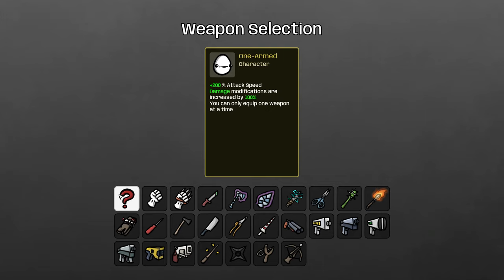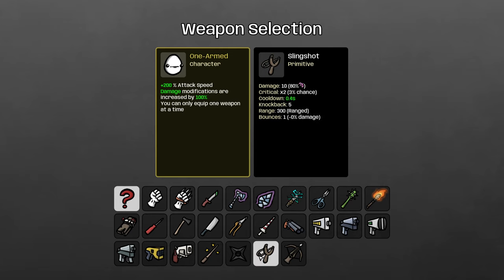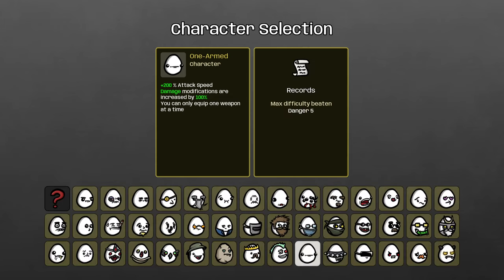The One-Armed gives extra attack speed and damage modifications are doubled, but you only get one weapon. The One-Armed is fun because the best starting weapon is different from the best ending weapon. The best starting weapon is the ghost axe — your damage modifications are doubled and the ghost axe will let you farm for the first several waves, building up bonus damage. You'll eventually switch to a multi-hit weapon like lightning shiv or slingshot as your end game weapon when you can no longer clear the wave with just the ghost axe, but it's going to get you there every time.